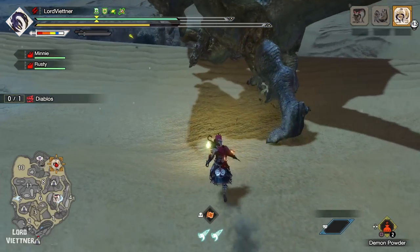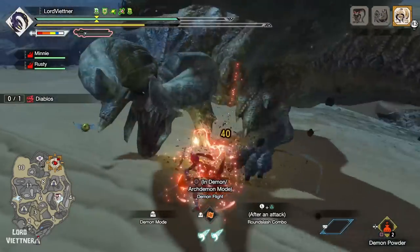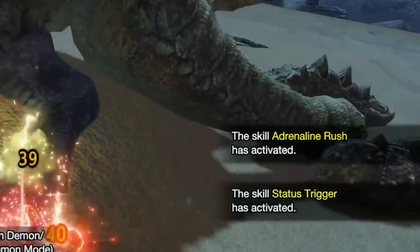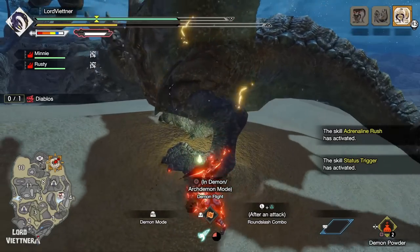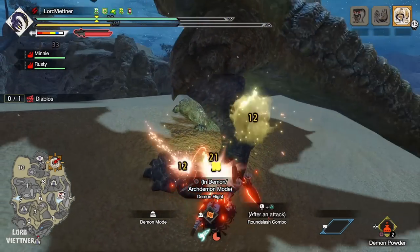Hey guys, Lord here back with another Sunbreak set video. Today I want to revisit my old para dual blades video set with a new and improved set utilizing the new skills from Title Update 1. This set relies heavily on evading through attacks to proc Adrenaline Rush and Status Trigger, giving us massive damage and status application boosts.